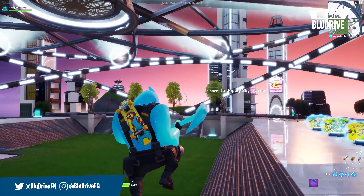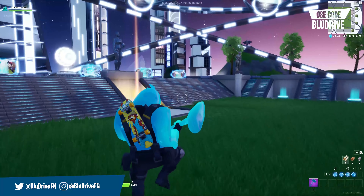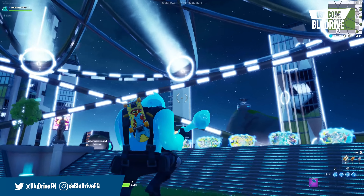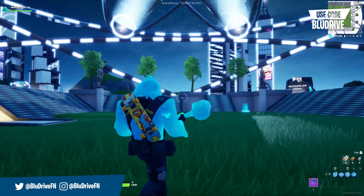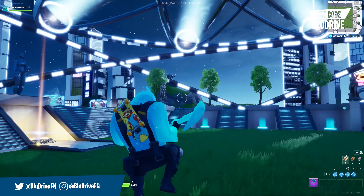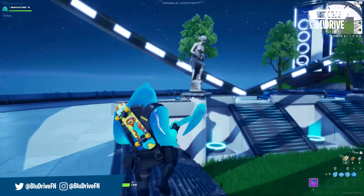Alright guys, so the first thing that you're going to notice when you load up creative mode is this brand new hub. This was actually a player-designed creation by Macamakes, and with the new update, Epic Games has now announced this new way of being featured in game — the featured hub. The featured hub is basically a community-made creation that allows you to design your own creative hub.